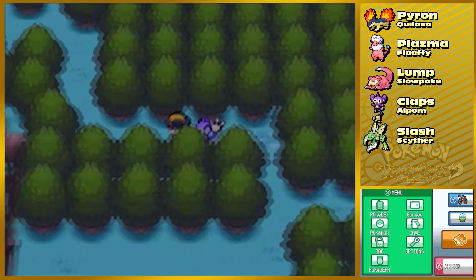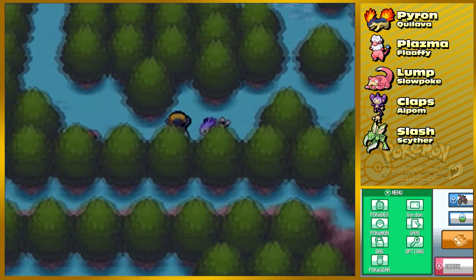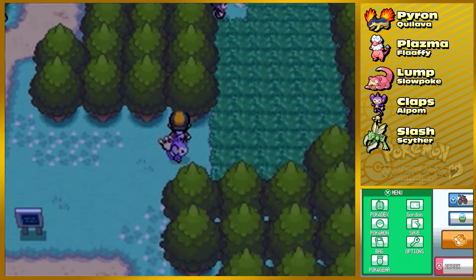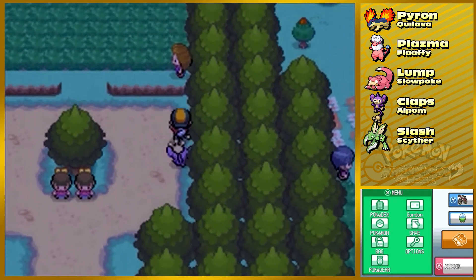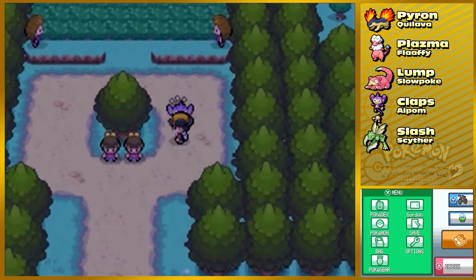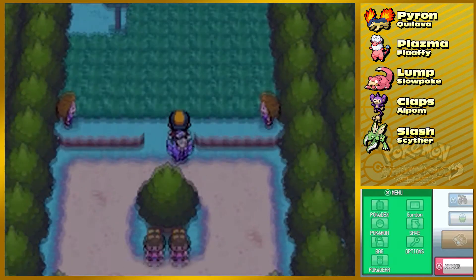For the rest of the episode I think we're gonna try and make our way up to Ecruteak City. Oh geez — that was the worst I've ever done. We technically don't have many options because there's a ledge at the top. I do want to get stuff over there and battle that trainer, but for now I'm not gonna battle these two.